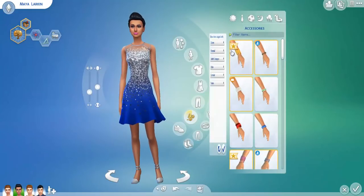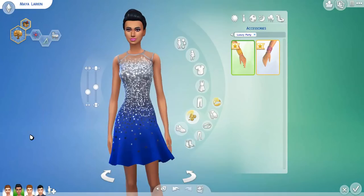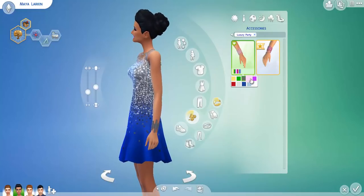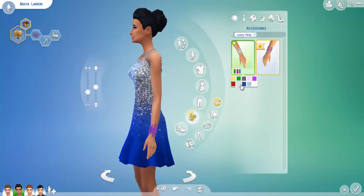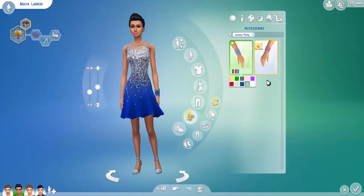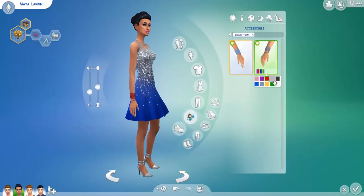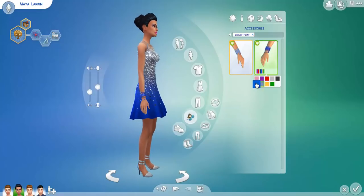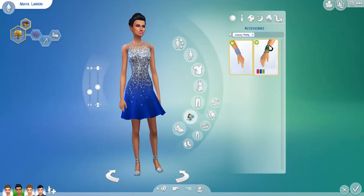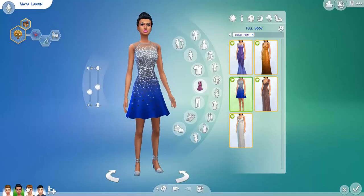We have some new accessories — two bracelets or bangles. I'll be honest: this first one is totally a knockoff of a bracelet from Sims 3 Into the Future — a lot of items in this pack would really work with that expansion. The second bracelet is completely new, and I appreciate that — it's nothing we've ever seen before. The bracelets are just in the middle for me; it's the only section that didn't blow me away.